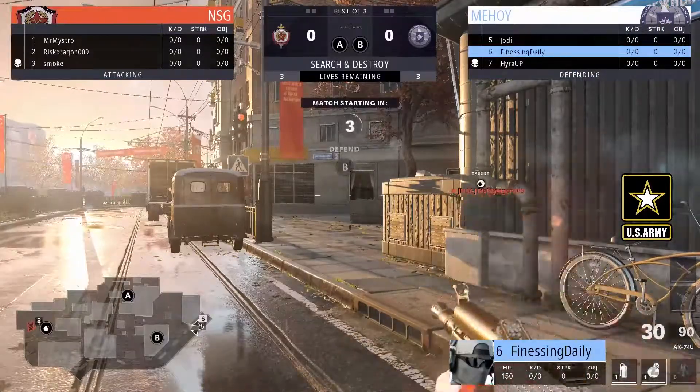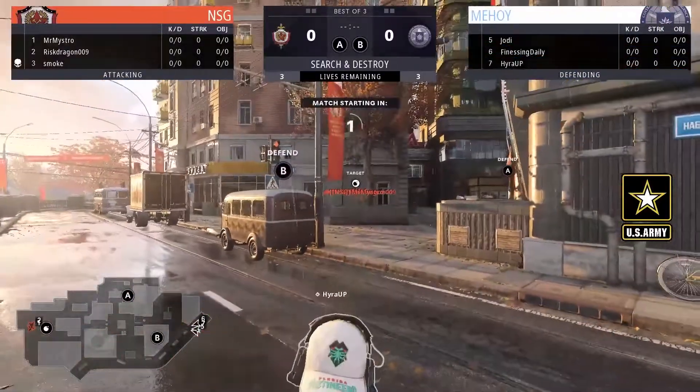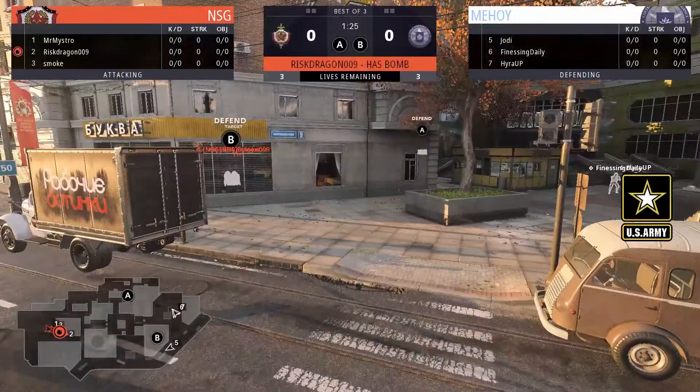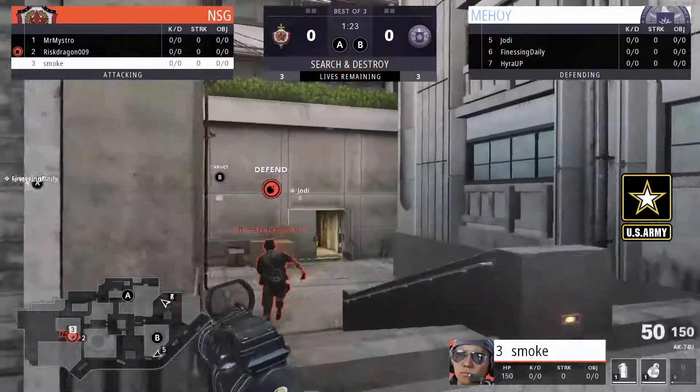We're going to be loading into our first match. It's going to be Mahoy versus NSG. We're going to have Maestro, Wristragon, and Smoke representing NSG on the side of Mahoy. We'll have Jody Finessing and Hyra.